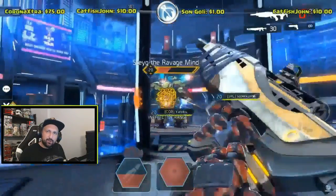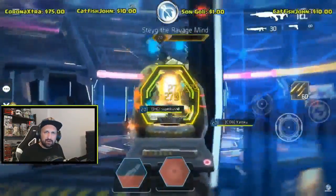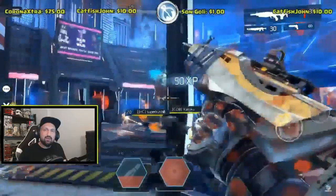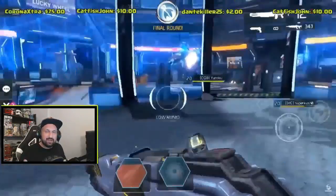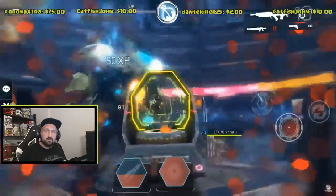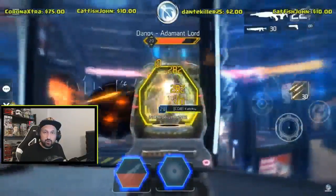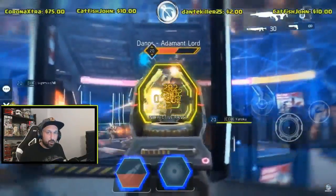What is up guys, Johnny here back with more Shadowgun Legends. In today's video: how to distract Regis like a boss. Big shout out to Yatoku for providing me with some footage. The difference between a 9 to 10 minute run and an 11 to 12 minute run will often be the boss fight.